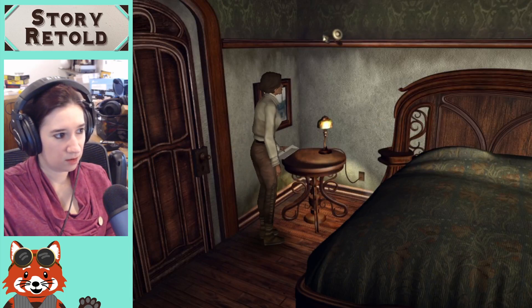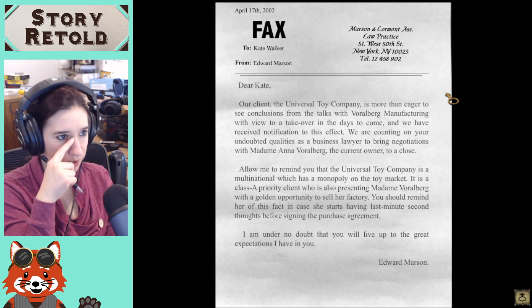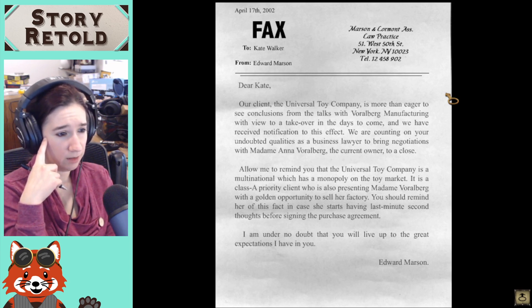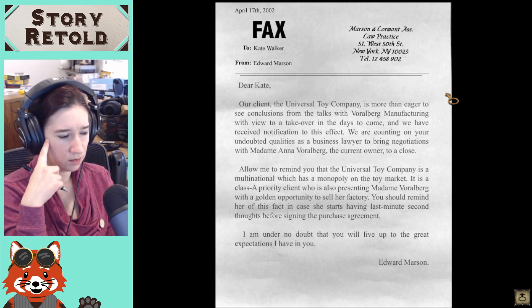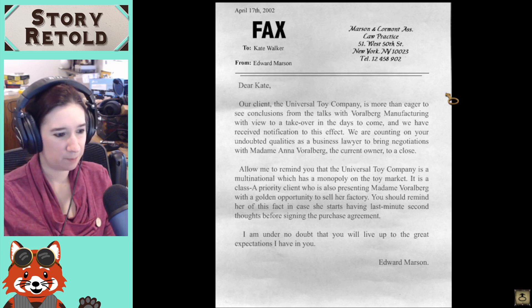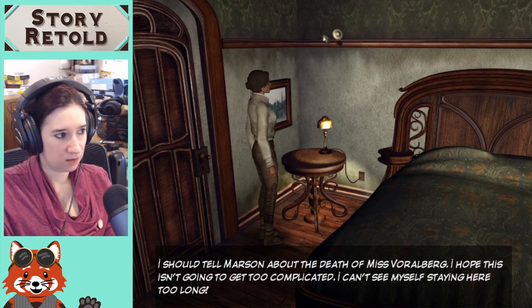Let's take a look — what is it? Let me put it in her jacket. April 17th, 2002 — to Kate Walker from Edward Marson, the law practice. The Universal Toy Company is eager to see conclusions from the talks. I'm a business lawyer. Edward Marson hired me. Alright, so I guess that's my task — what to tell Marson about the death of Miss Vorelberg. I hope this isn't going to get too complicated — I can't see myself staying here too long.